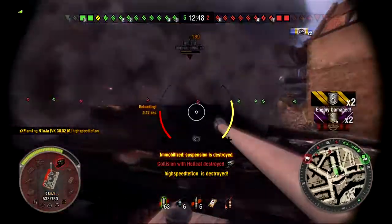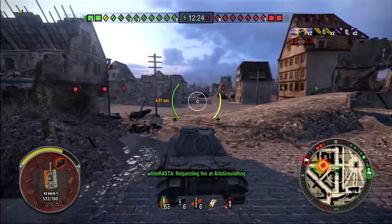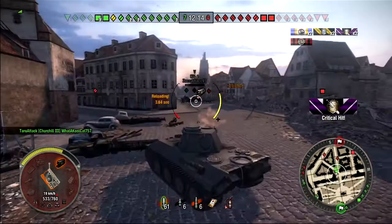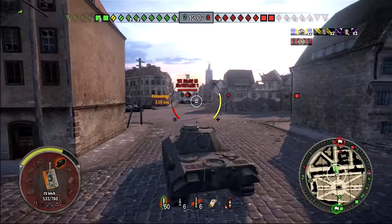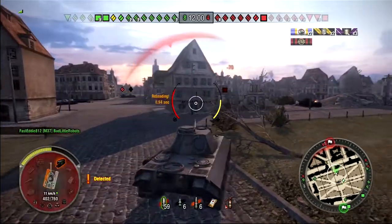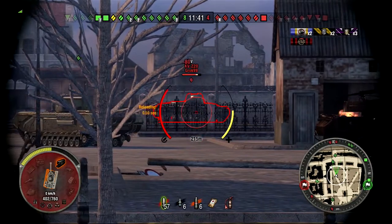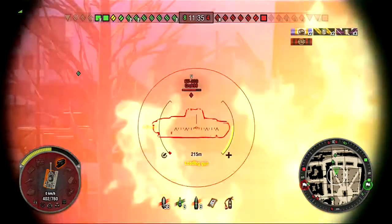I find a Hellcat and do what this tank line does best — I ram. Unfortunately I break my tracks and have to wait for them to repair, and I already used my repair kit fixing my turret. I run into a T-14; neither of us wants to fight. There's another VK 3002M — I think he gets a good shot into me, I bounce.